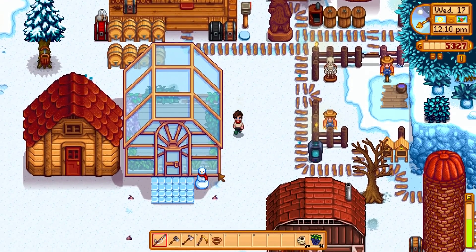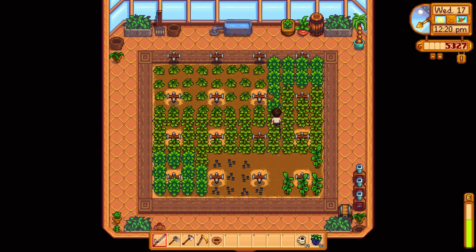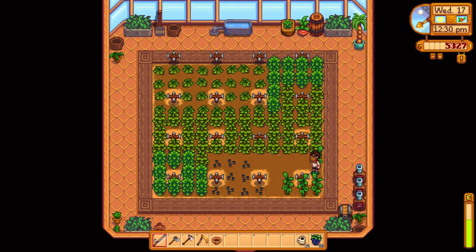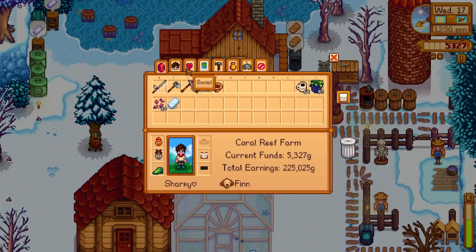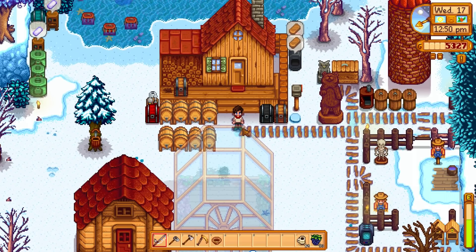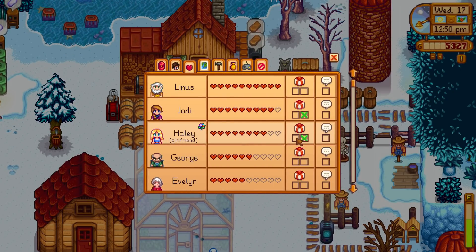Let's check the greenhouse - the sprinklers cover the whole area, which is great. We've got some star fruits, melon seeds, and cranberries that would be good to plant. The bottom is reserved for all the ancient fruit. Once things reproduce we'll get more star fruit in here too. We haven't got much money and I'd like to upgrade the house to get the kitchen. Haley is now our girlfriend - two more hearts and we can potentially marry her!